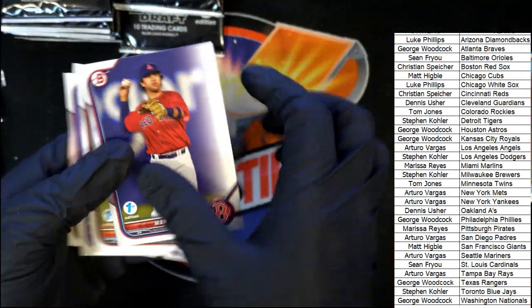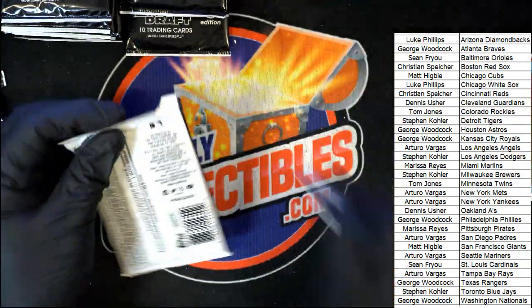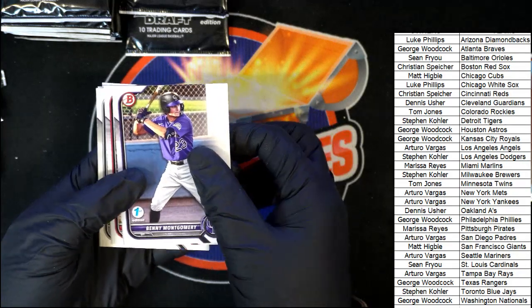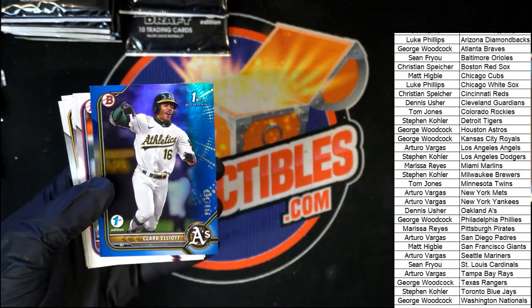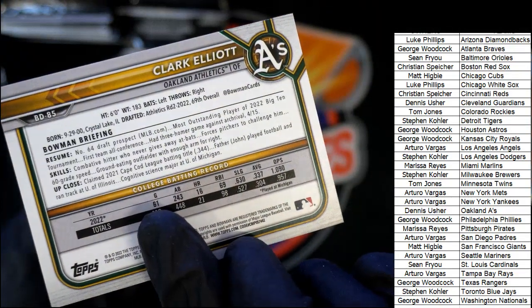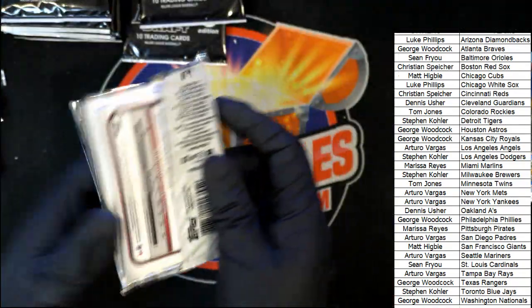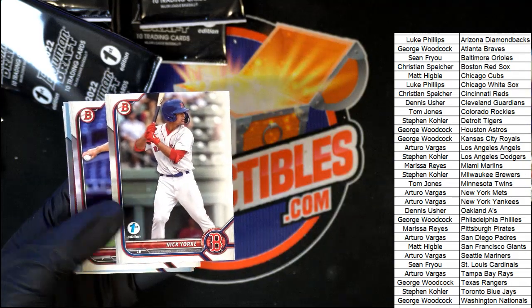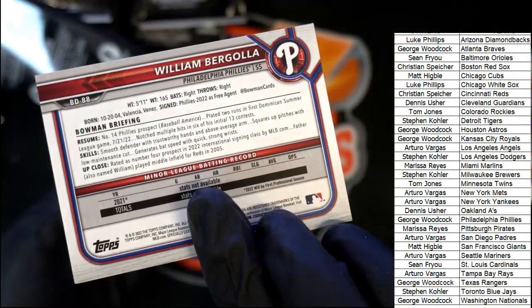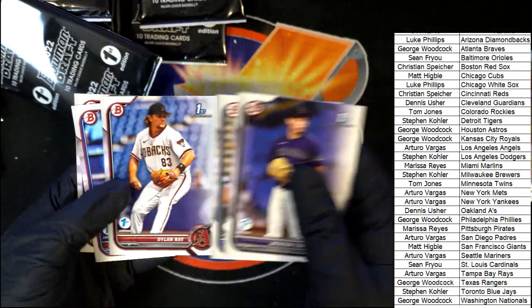Many Montgomery — number 250, Oakland A's owner Dennis. Number 64 draft prospect — A's. He's a good one to get. Number 14 Phillies prospect foil. It's not numbered — the Phillies foil.